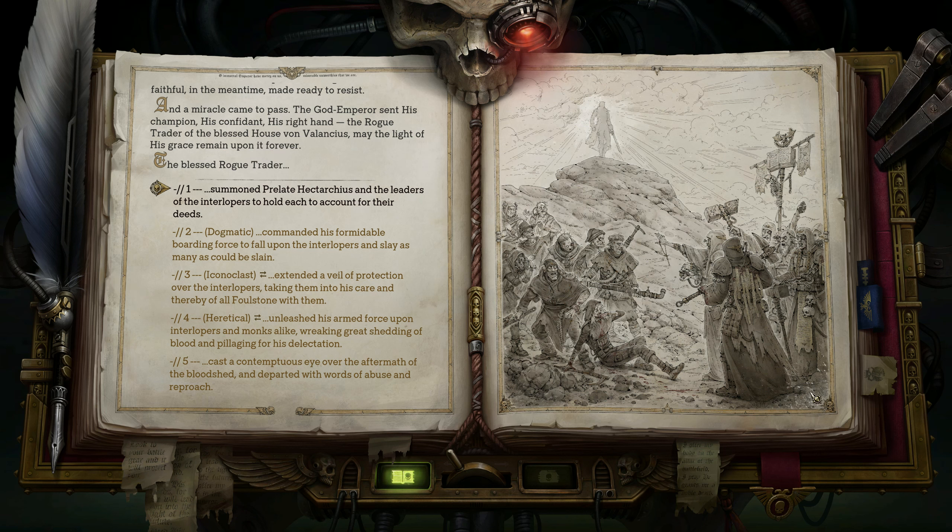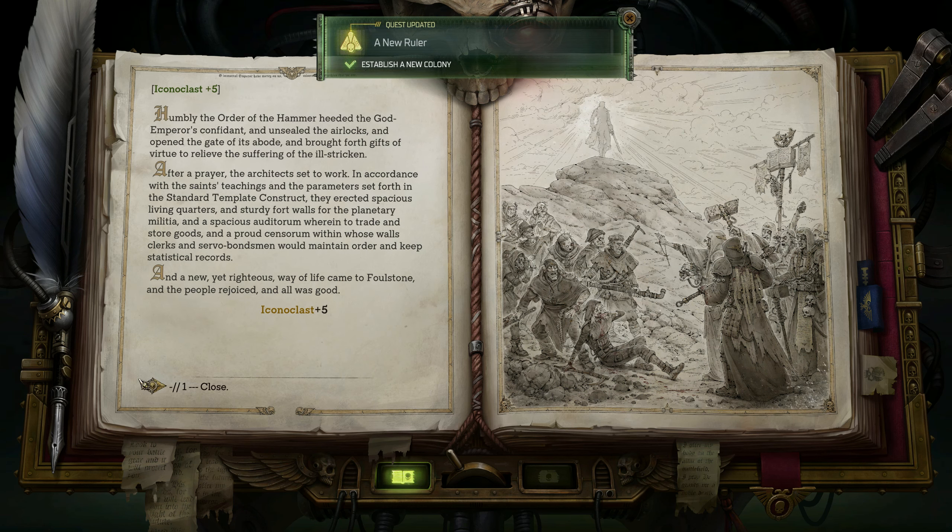A squall broke out - the hungry and sick lay siege to the monastery, blocking the water collector and shutting down the generatorium. Then the God Emperor sent his champion - the Rogue Trader of the Blessed Von Valencias. Now I get to decide what to do. My options are: summon them to account, unleash a boarding force on the interlopers, extend protection to the interlopers and colonize Foulstone with them, or unleash force on both sides. I'll do the Iconoclast option - take the interlopers into my ship.